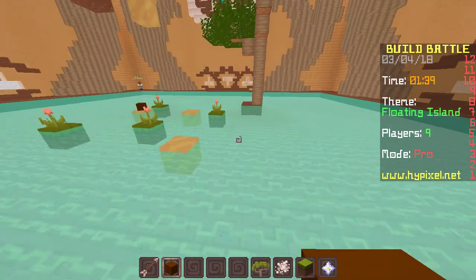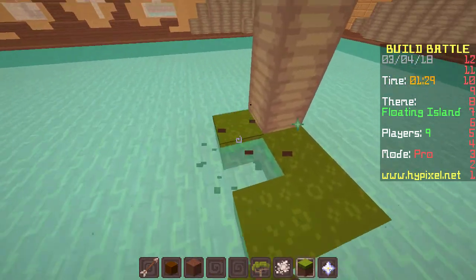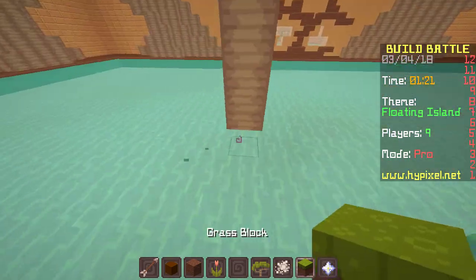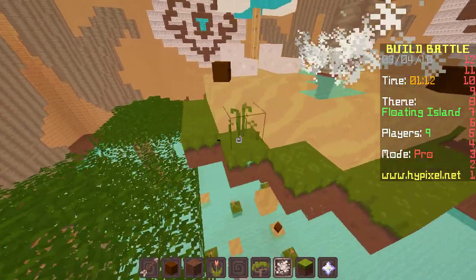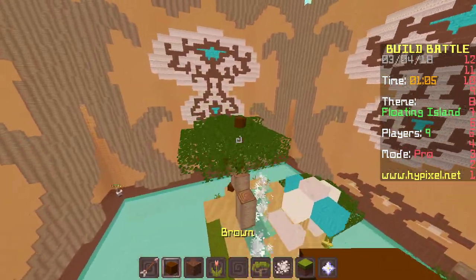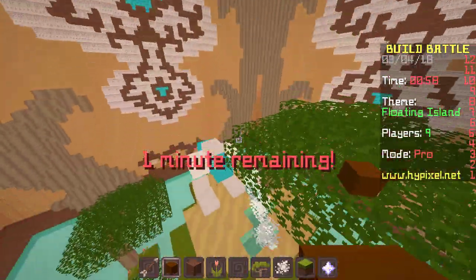Another acacia tree here — just gonna have a random acacia tree. Oh my god, that's not dirt! Make this grass so it looks better. Oh, that looks cute actually. Grass, bone meal it up. Let's put some bone meal here as well.